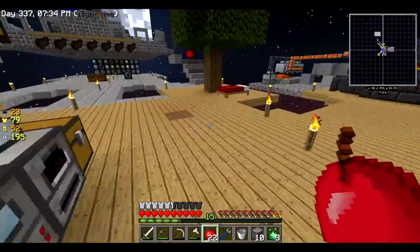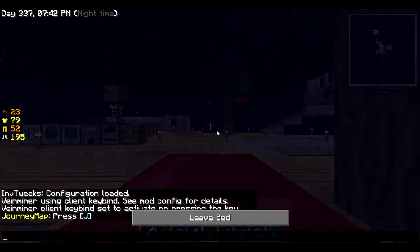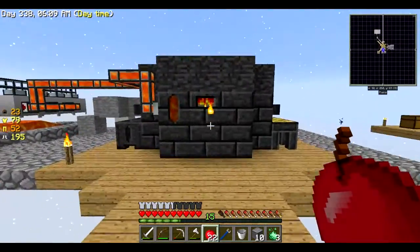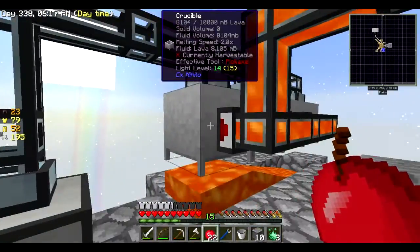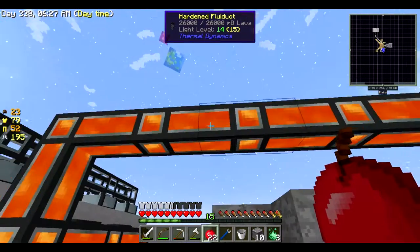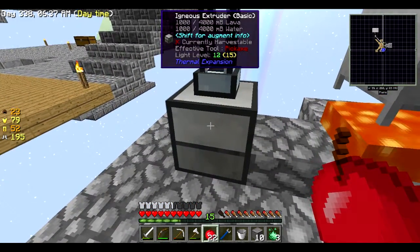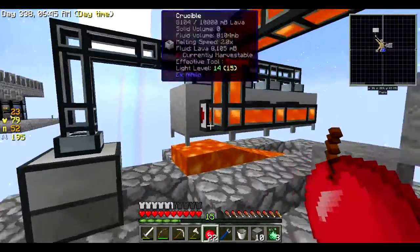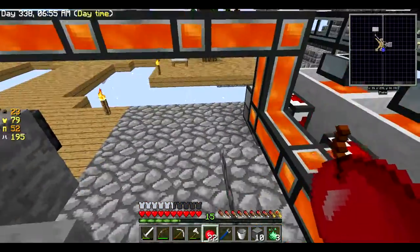I think I ran out of leather though, so we can't make any more books for that right now — I'll work on it between episodes. I've also added a constant lava supply going into our smeltery. I need to set it up with some servos, and you have to use hardened fluid ducts for this because regular fluid ducts will melt or explode with hot liquids.